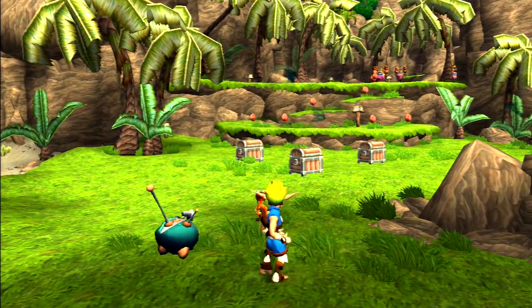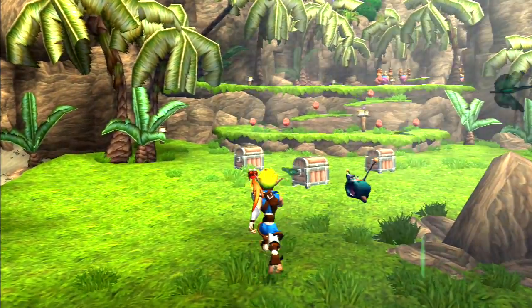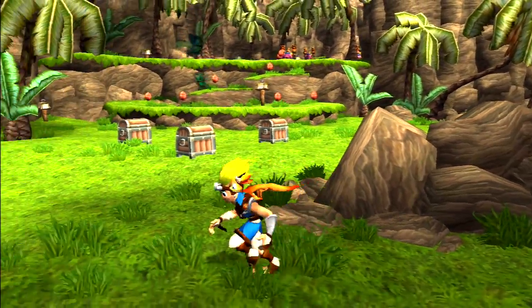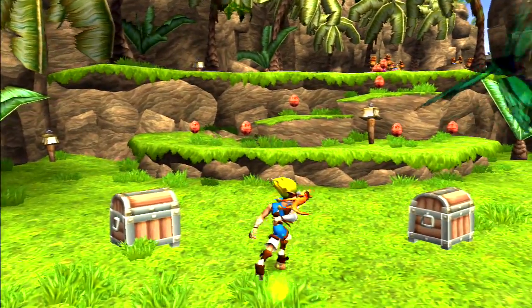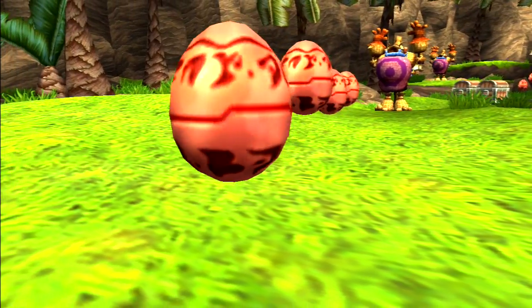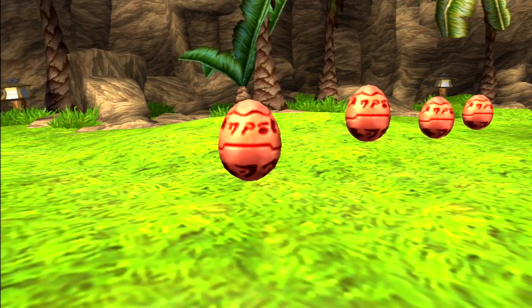So I believe in this area we need to get 4 power cells and 50 precursor orbs. Power cells are one of the main things that are going to get us going forward in the game and unlocking new areas. Precursor orbs are another source of collectible — I'll explain that in a minute. These floating egg-shaped things are precursor orbs. Collect enough of them and some of the villagers will give you a power cell in exchange.